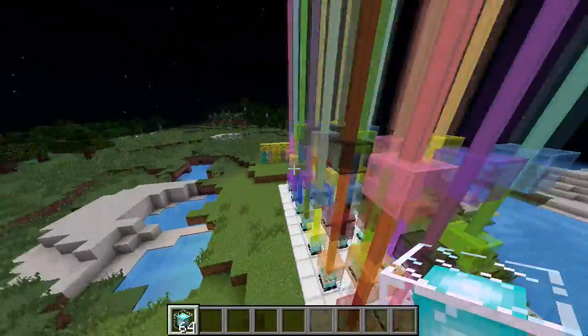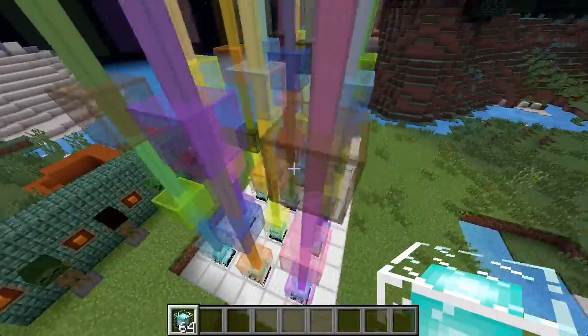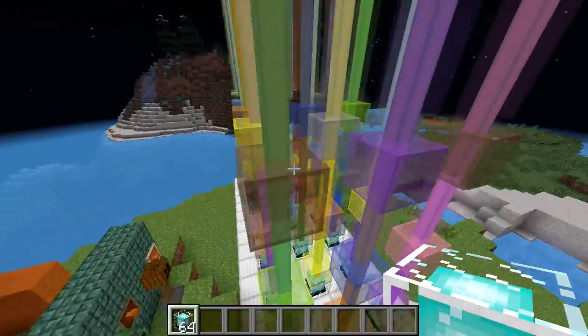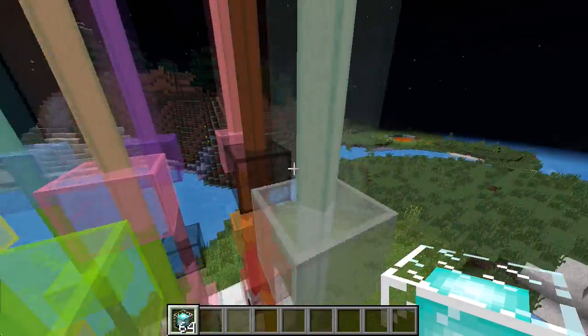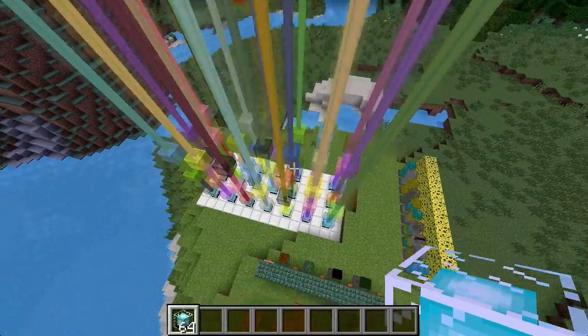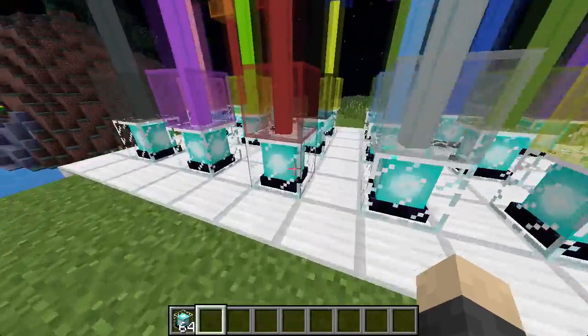I think they're going to be tweaking the colors a little since it's kind of weird right now, but either way it's really cool. You can get colors that aren't even naturally in the game, like a peachy color or a really dark color. The beacons do still work — you can power them up, just the color itself has changed.